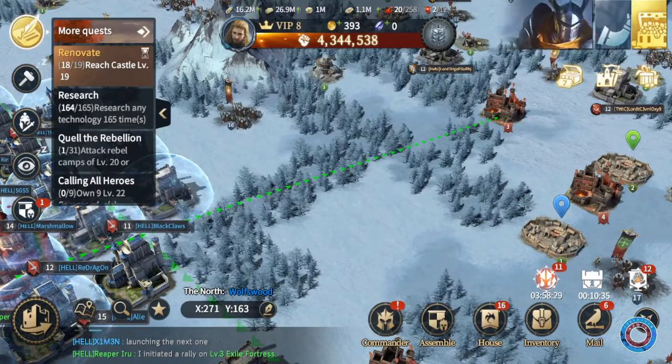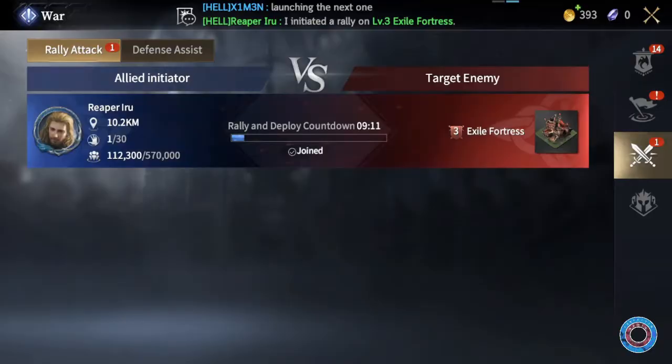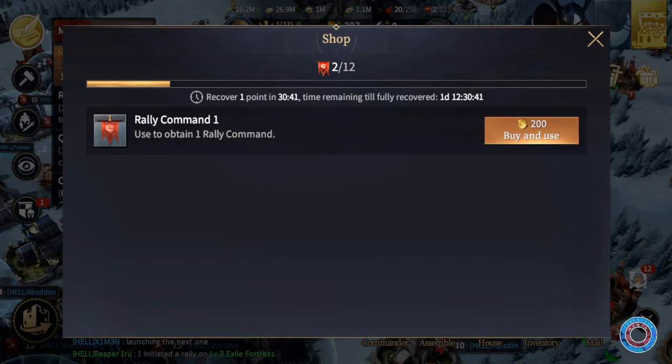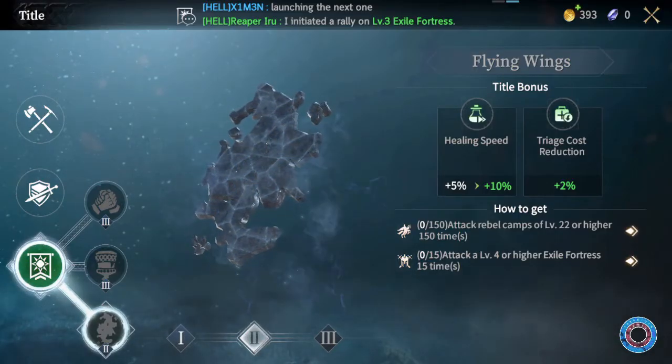You can also find the rally when you click on the house button and then go to rallies. To obtain rewards from rallies you use rally command flags, and even if you don't have any you can still launch or join a rally, but you will not receive any rewards. This can be handy if you need to hit rallies for nobility quests or you want to help your house members out.